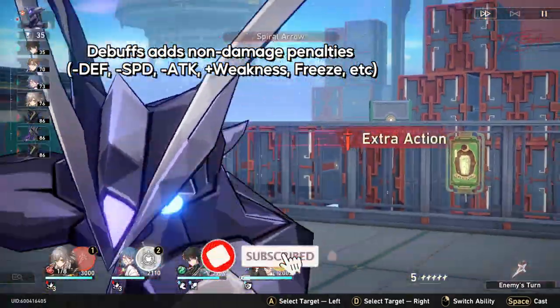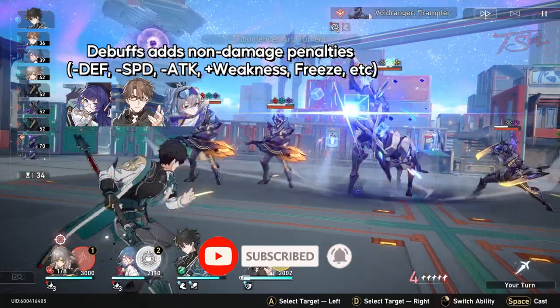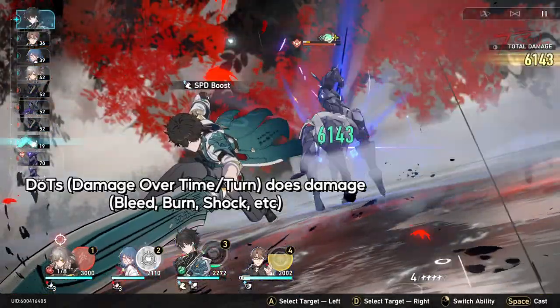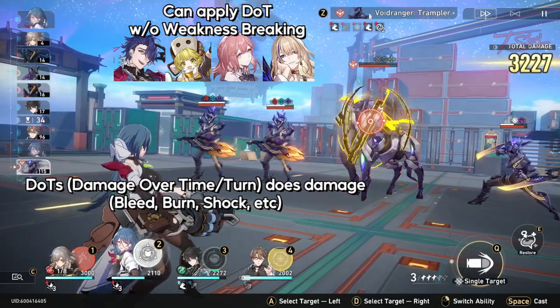Debuffs usually come from nihility units, with the common ones reducing defense, speed, or attack. Freezing and imprisonment also fall under this since they do not do direct damage. Meanwhile, dots are a mix of wind, fire, lightning, and physical units.